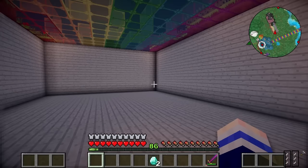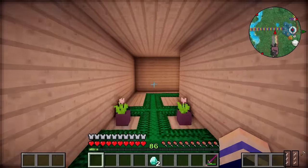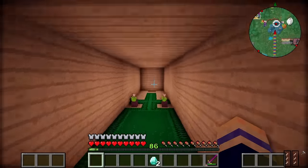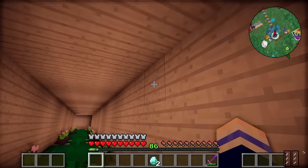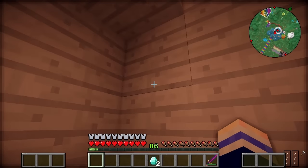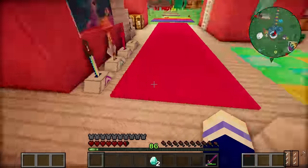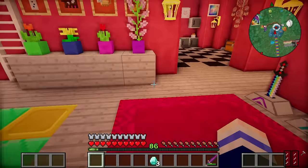The problem is that after a while, the item on the weighted pressure plate despawns and therefore it will close this trap. So I might suffocate in here - let's get out while we can! Moth mode to the rescue! OK let's grab that diamond back before it disappears out of existence, and then that closes the trap.